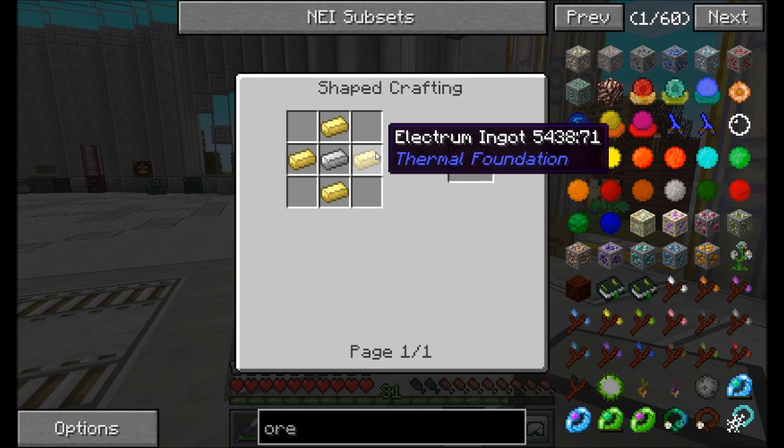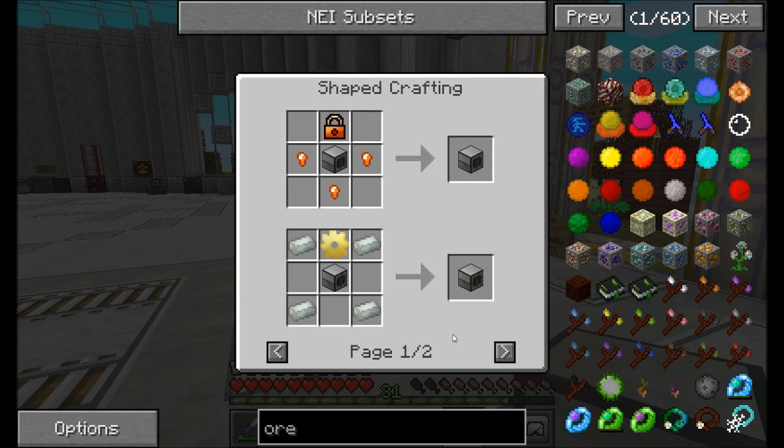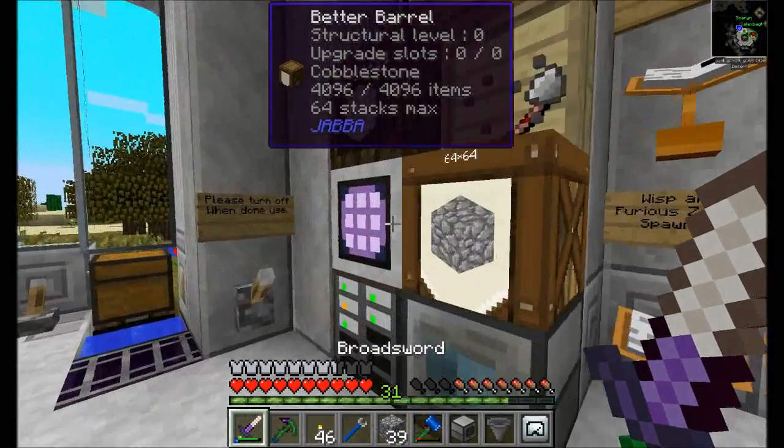Okay, if hardened is Invar, then I just need some electrum and some Invar. And we have electrum in the chest. Do we? All right, well I need some Invar then.